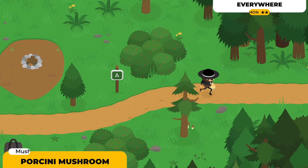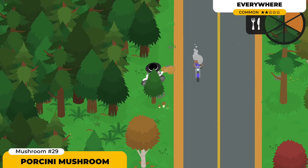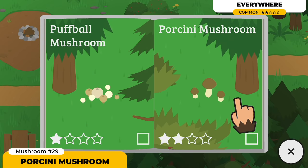And finally, the Porcini Mushrooms can also be found absolutely everywhere — in the campgrounds and at the RV park. These ones are gonna be very easy to find. All you gotta do is just keep on walking about and eventually you're gonna spot them.